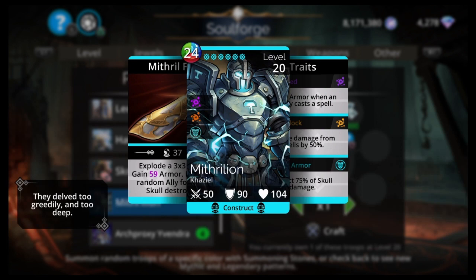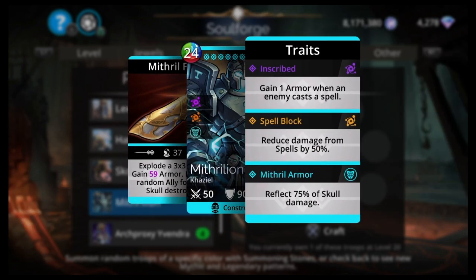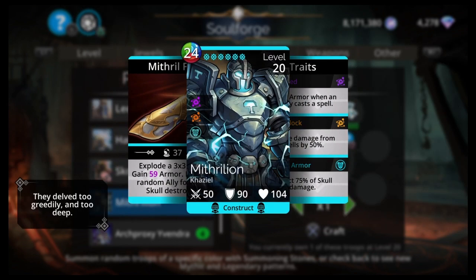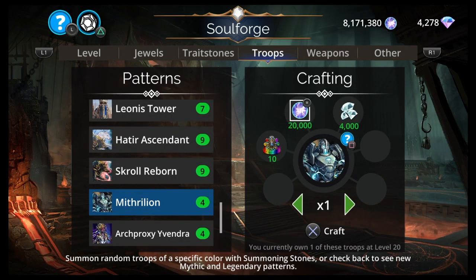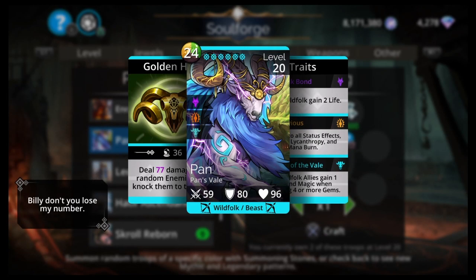Sycorax would be number 2. Mithrilion's probably number 3 — he's a solid mythic, but nothing too great to write home about. 24 mana, green, blue, red, KZL Construct. Explode a 3x3 block, gain 59 armor, barrier a random ally for every skull destroyed, reflect 75% of skull damage, reduce damage from spells by 50%. That's a mythic right there — it's doing a bunch of stuff, so above average mythic. I put it with Glaceon and King Bloodhammer and it works pretty good.